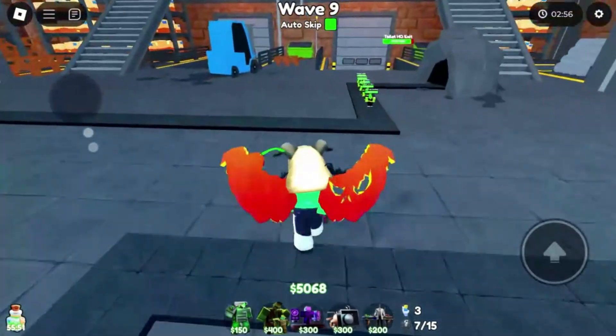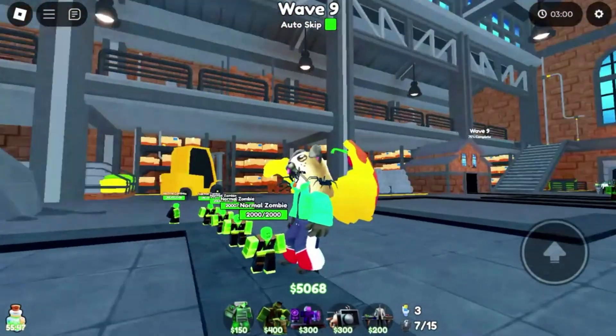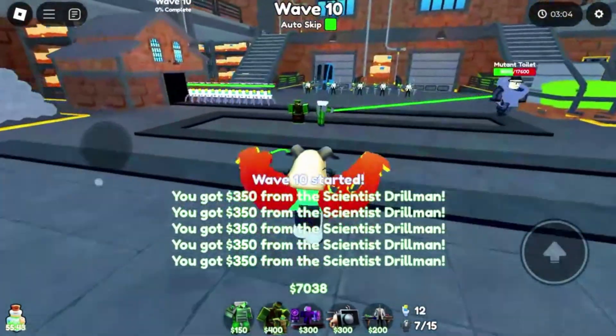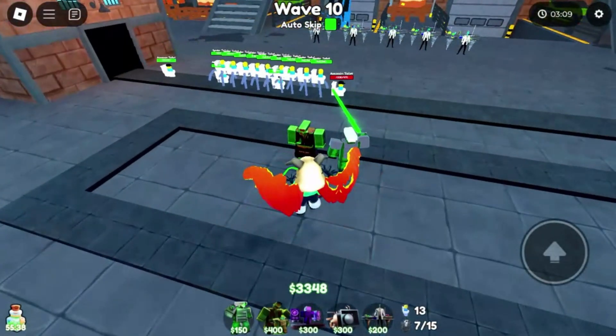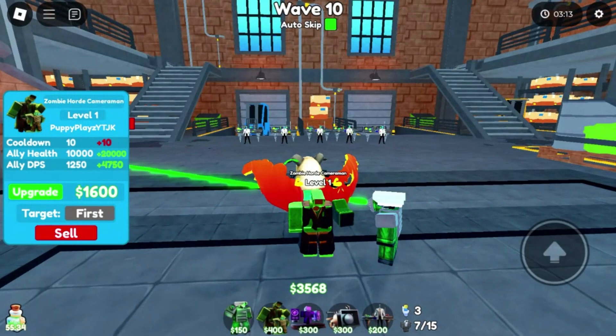Look, there are the zombies — I thought these were gonna be cameras. Oh, these are cool! It isn't just the icon of the unit. Let me max out green laser so I don't die. So yeah, zombie horde camera looks really cool. He has a little animation when he summons them. Let's go to level two — level two doesn't really show any noticeable changes in the model.